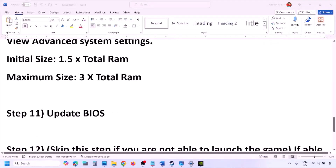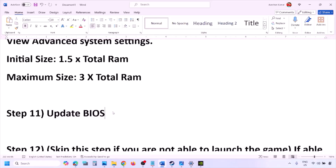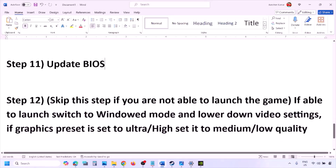The next step is to update the system BIOS. Go to your system manufacturer's website — Dell, Lenovo, etc. — select your model number, find the latest BIOS update on the software and download page, and install it. For laptops, make sure the battery is above 10% and the AC adapter is connected before updating. Do not unplug the power cable during the BIOS update. After the update, log into the computer and launch the game.